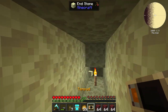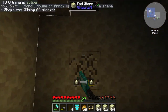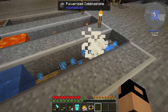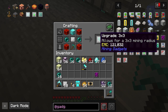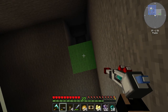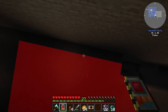We made it to the End! Let's get some end stone. This should be enough to get some Ender Pearls, right? The mining gadget was nice, but then I discovered the distraction gadget, which was amazing.